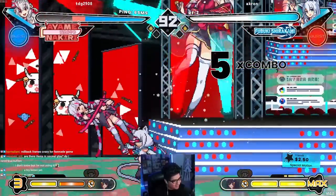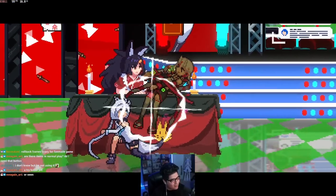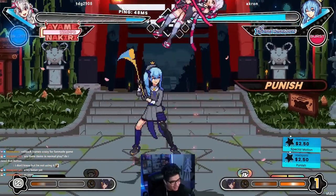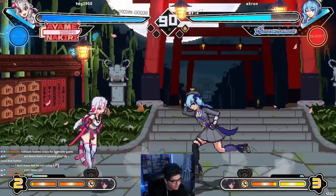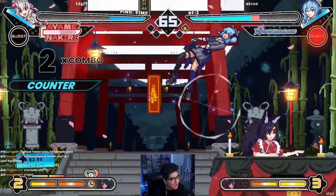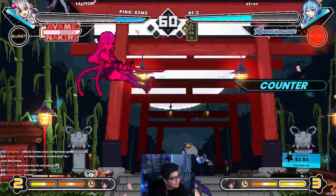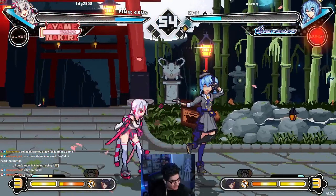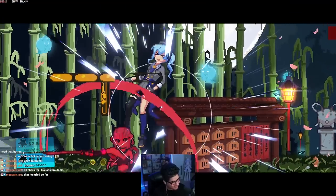Mix-ups! Trying out Suisei — is that an overhead? There's an overhead, oh my god! That's messed up. Her health is going down, this is broken. Her health went down from the assist only — that's crazy. I'm dead, GGs, good stuff.